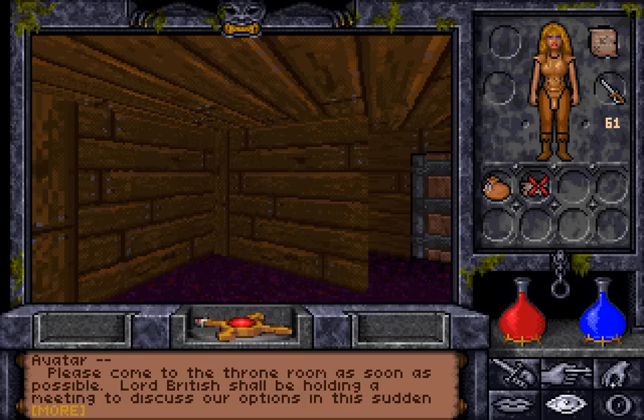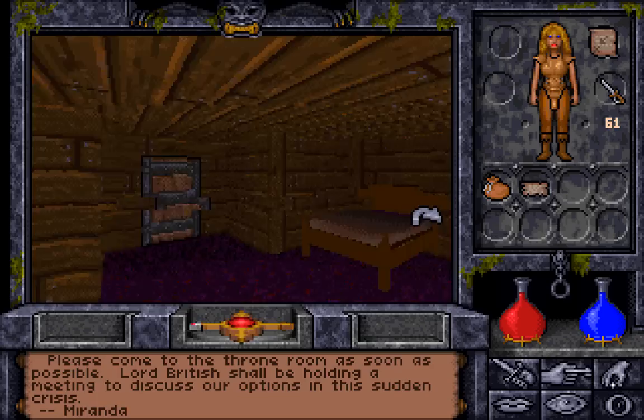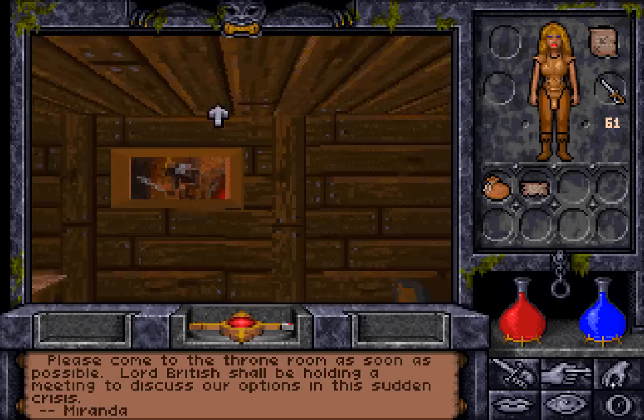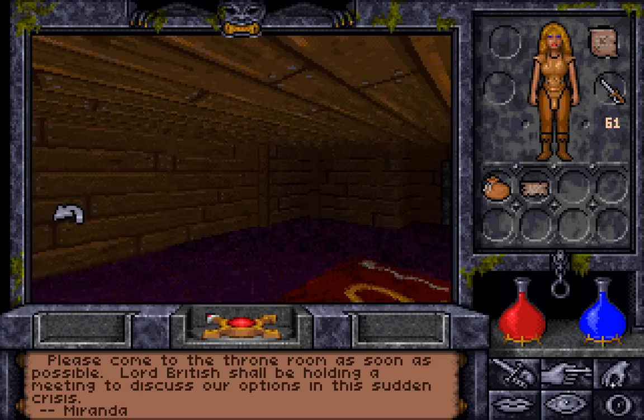Let's look at it. 'Avatar, please come to the Throne Room as soon as possible. Lord British shall be holding a meeting to discuss our options in this sudden crisis. Miranda.' Not sure if I remember her — she might be from Ultima 7. Also, you may notice here is a very pixelated picture that is actually one of the box covers for one of the very early Ultima games.